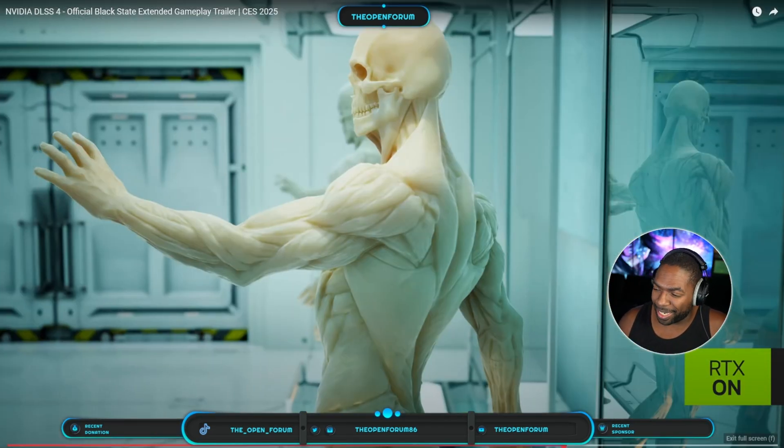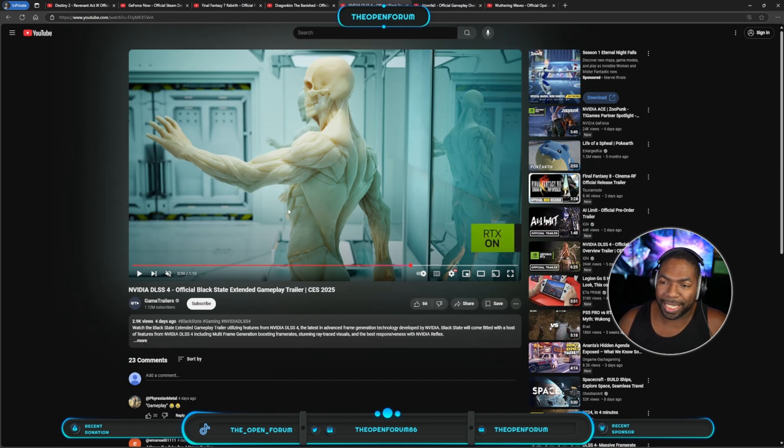I don't know how I feel about DLSS. I'm kind of torn about it because I like how good it is for frame rate, but I still notice. It still doesn't feel as good as, you know, 120 frames per second playing like Overwatch with Moira — that feels a certain type of way. And if it changes because DLSS is turned on, I notice it. But yeah, DLSS 4.0 — NVIDIA, let's go.